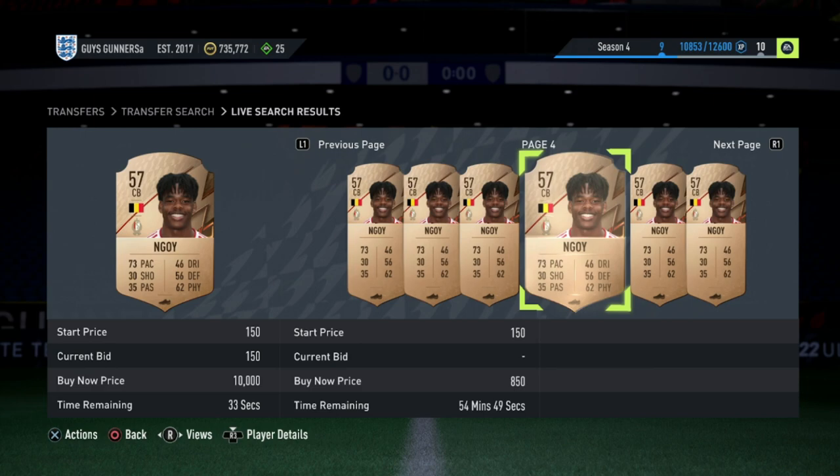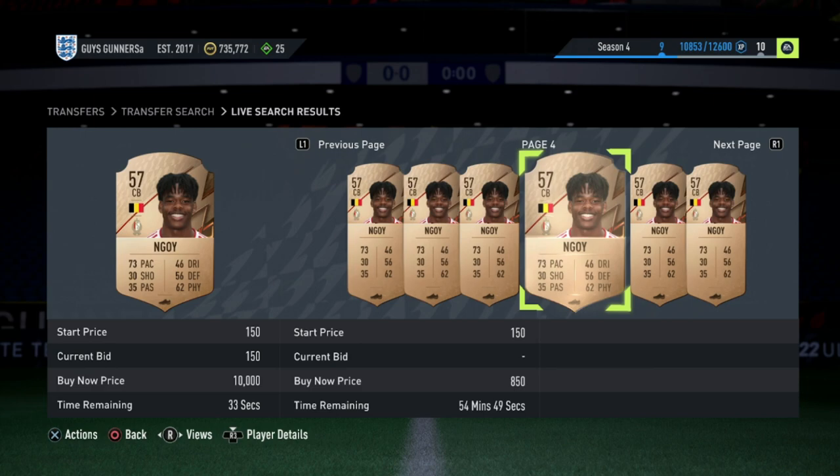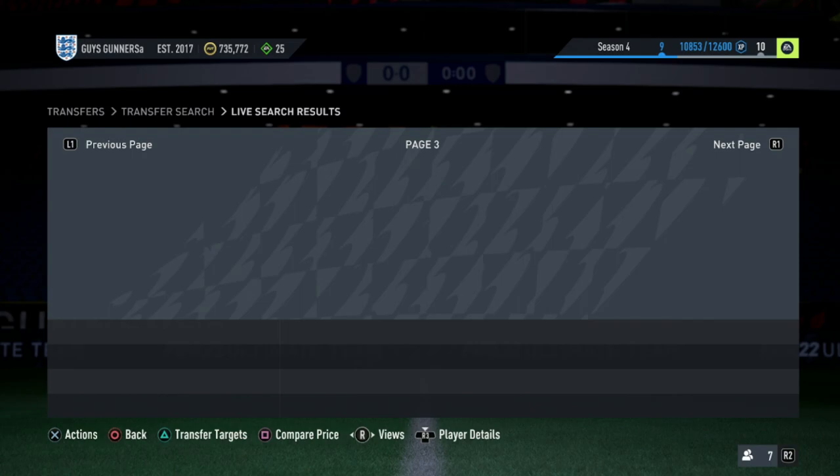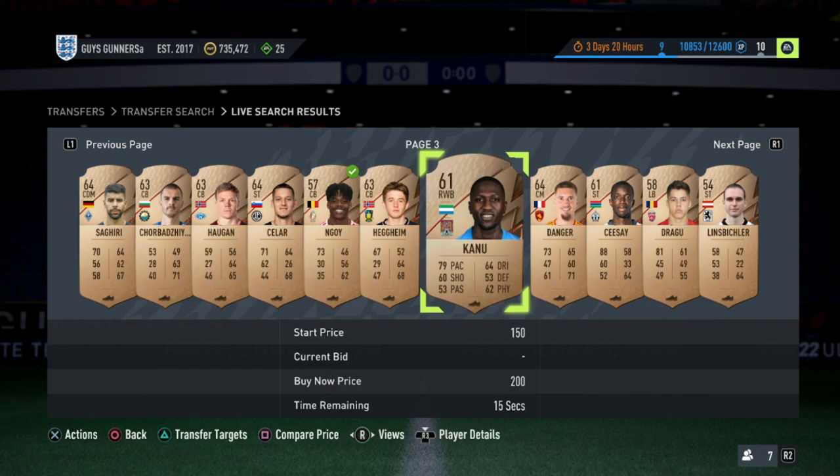The lowest right now for this Eredivisie player is 950 coins. There's one at 250 and another at 250 here. While you're searching the market, you may be able to see deals like this — that one at 250 just sold. But 850 coins will now be the cheapest version of this guy on the market. So, if we try and pick him up on bid for around 300 coins, that will work.